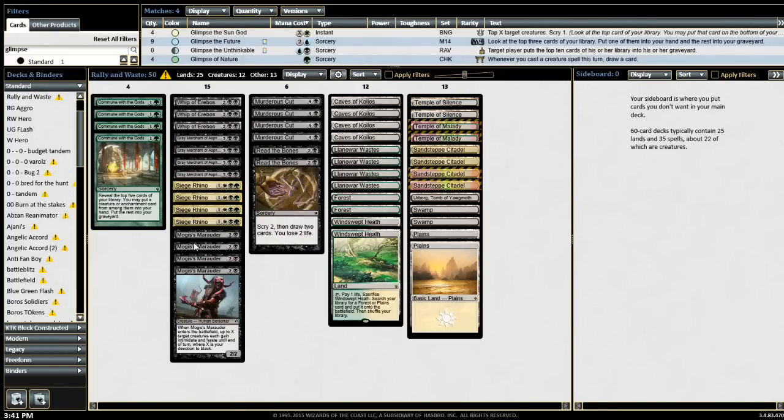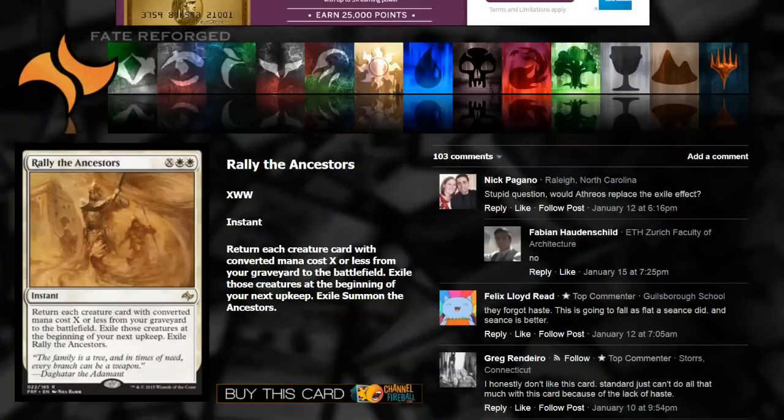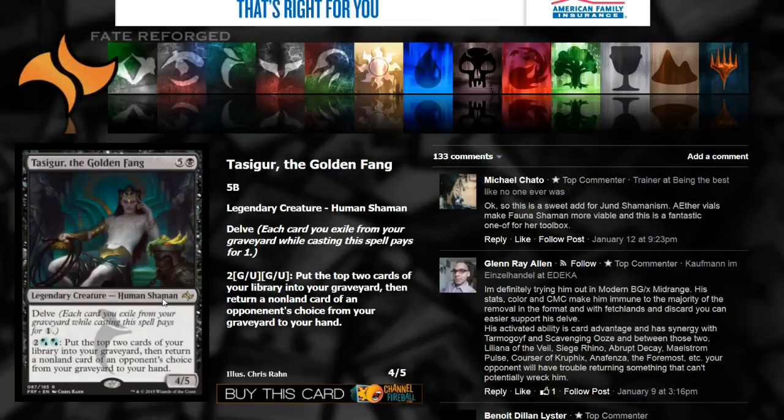I have 10 slots left in this deck. One card I'm thinking about is Tasigur, the Golden Fang, because if you put Rally the Ancestors into your graveyard through Commune with the Gods, you can delve away all the non-land permanents except for Rally the Ancestors, and then force your opponent to give it back. Or if it's Siege Rhinos in your graveyard, you can force your opponent to give back Siege Rhinos and Grey Merchants, which is extremely powerful. Tasigur can come out as early as turn 3 with Commune with the Gods — a 4/5 on turn 3 is not too shabby.